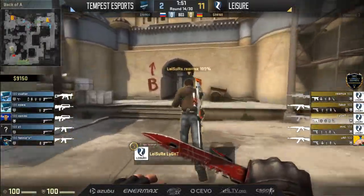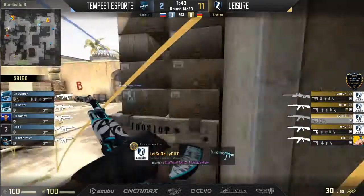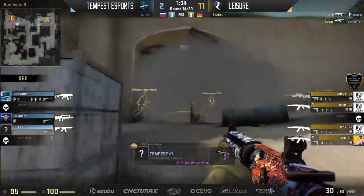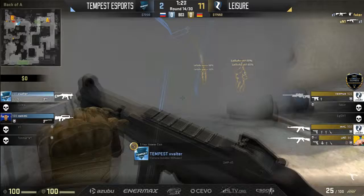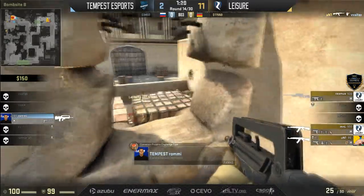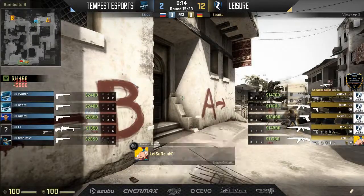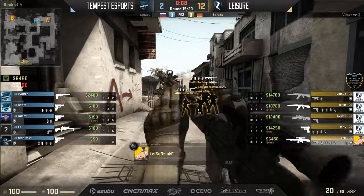With this massive B spawn, maybe Leisure decides to switch it up and go for the B rush — Tempest is going to be playing three towards A. Nice read, almost a forced read. B bomb site play for Leisure — they're like, well, let's give this a try. One player close to the double doors towards B, but he smoked off and just runs through the smoke, actually drops a player. Tempest looking a little disjointed. Walter's going to do the exact same thing, Rami now left all alone — falls as well. Incredible T-side play from Leisure, completely taking Tempest out of this map.